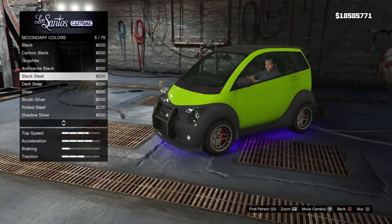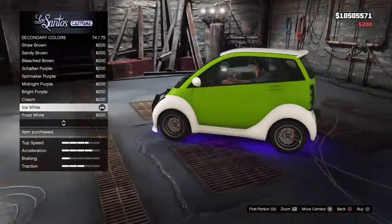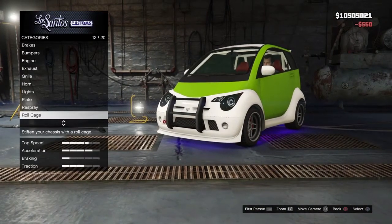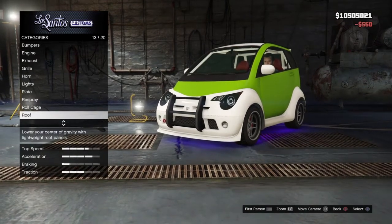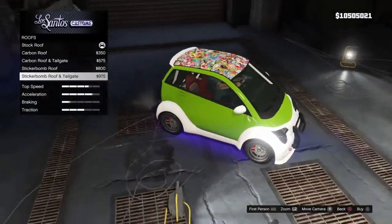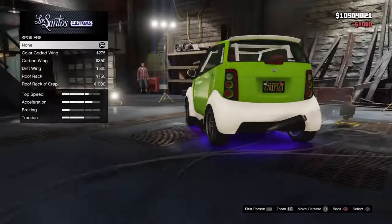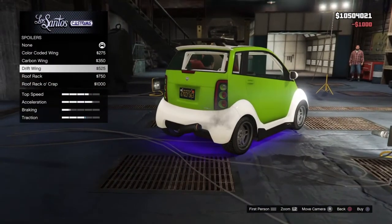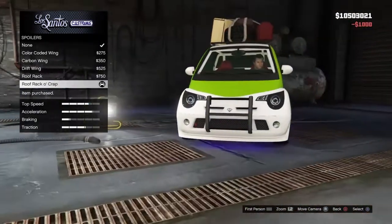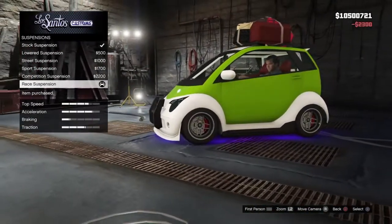Secondary color — maybe I'll make it ice white like that. It looks like a smart car, that looks pretty sick. Roll cage — oh, I can have a roll cage in there. We're gonna need that because when I test it out I'm gonna be jumping from the highest place on the map off the mountain. So make sure you stick around for that at the end of the video. Skirts — you can actually do a lot of upgrades to this car, it looks pretty cool. Oh, you can put a spoiler on it as well. I'm putting this roof rack on — I'll make it so low to the ground. That looks pretty sick.